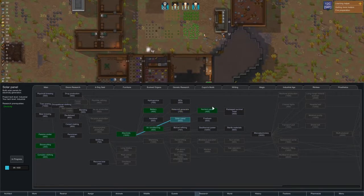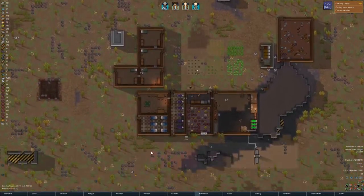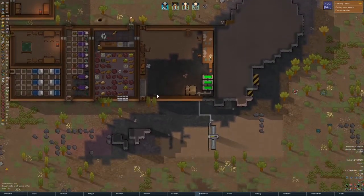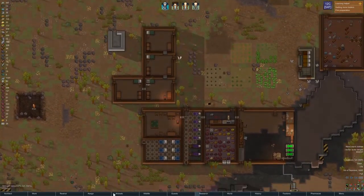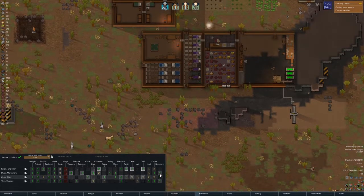Where's our research? What are we working on? Working on solar panels — interesting. We're not getting nutrient paste done. We got two research areas going up. Looks like we're throwing in a smelter. I wanted to look at work priorities. Valley is kind of our handler, not even a good one. Hunter second. Grower to help. Plant cut to do. And then he does pretty much our bottom tier stuff along with researching.